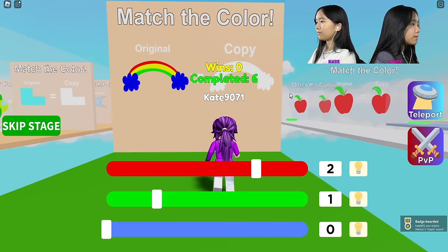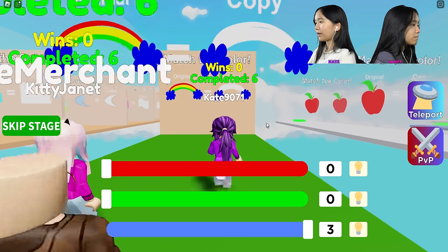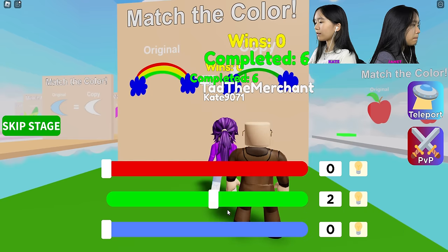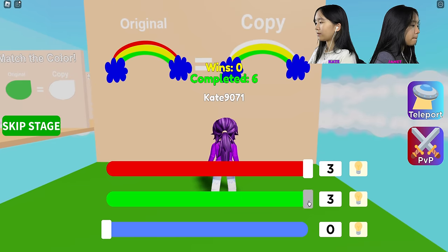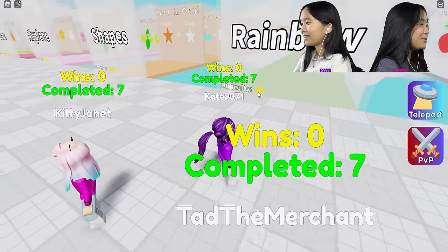Rainbow. I'm thinking red is first. No, the cloud is first. You got the cloud. Red? No, green. The sliders aren't working. Probably yellow now, right? Yeah. And then red. Yes! First one. How are your sliders working? They're like smooth.